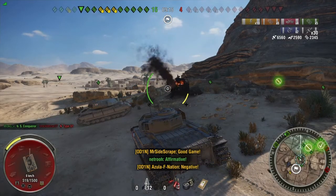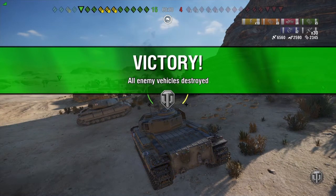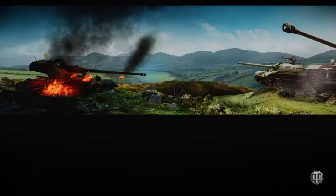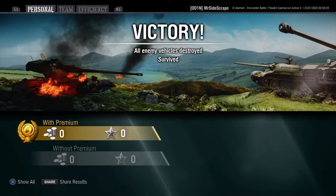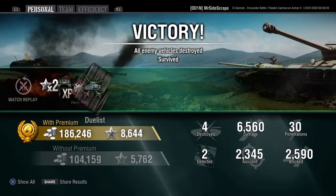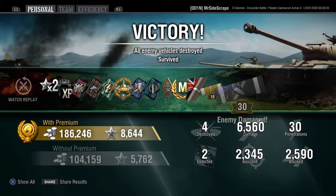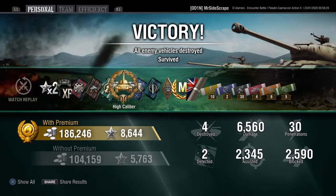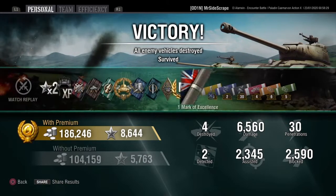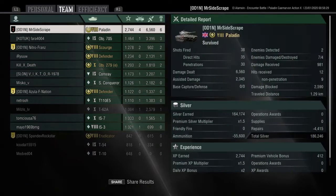On that first shot that missed: if I'd gone for two damaging shots it would have been 460 average damage, but because I went for the tracks I got about 230 damage and 600 assistance. So again, it's all about the efficiency of tracking. This game: 186,000 silver with no silver boost, high caliber for 6,560 damage, 2,350 assistance for almost 9k combined, 4 kills, 2,600 blocked, and an ace tanker. The base XP is 2,744 — massively ahead of the next best on the team. A great game and one of my favorite tanks. I hope you guys enjoyed — I'll see you all in the next video.